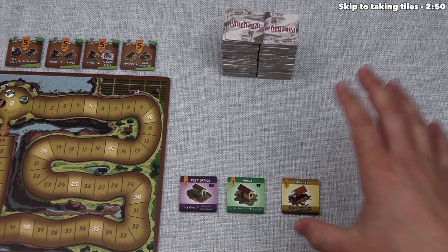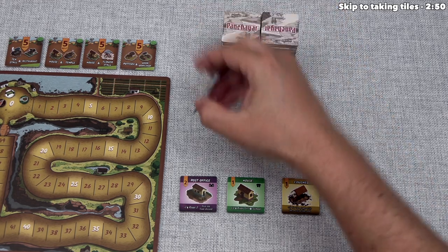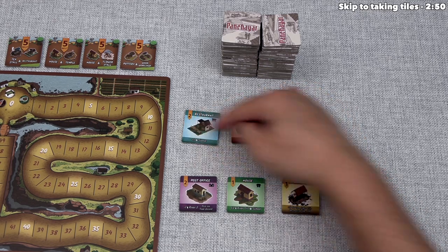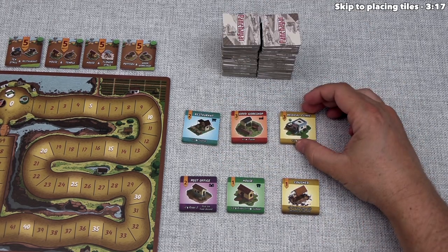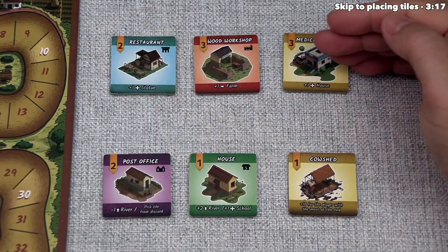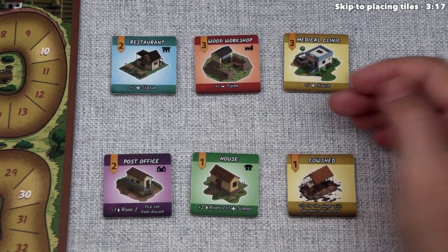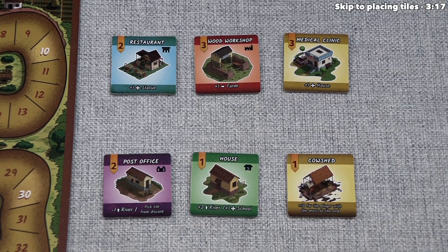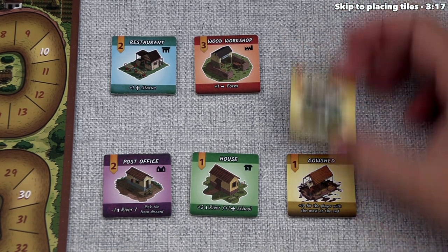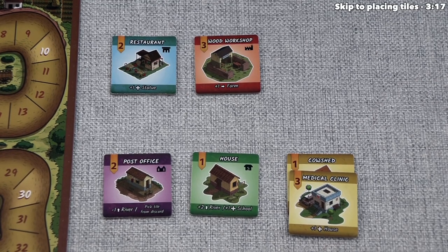At the start of every single player turn, we put out three new tiles from this stack — these tiles are the new buildings. After we do this, it's time for us to take exactly two tiles from these markets. The top tiles are new buildings, and the bottom tiles are old buildings. When we go to take tiles, we can take any of the new buildings, and we can take the topmost old buildings. As the game goes on, we're going to start stacking tiles up, and you can only take the top tiles from the old building stacks.